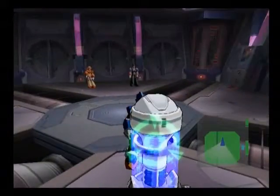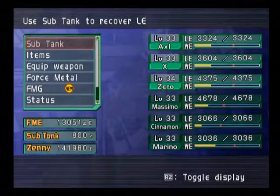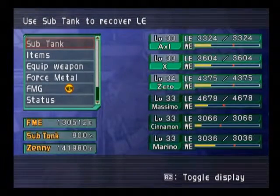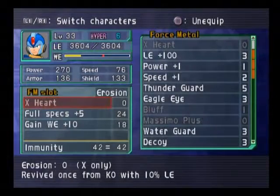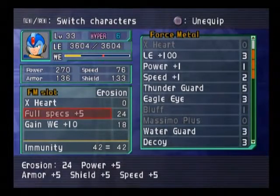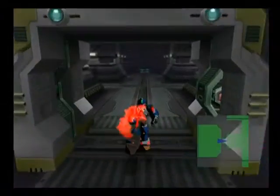Hey guys, Mr. Lighted here with Mega Man X Command Mission. We're level 33 and 34 — 34 for Zero alone. Yes, we are okay for the next part of the game. I want to show you this though. I got this for X — I actually found it through fighting enemies. Full Specs Plus 5 is a lot of immunity use. Plus 5 in all stats, and I think that's going to be very useful to us.